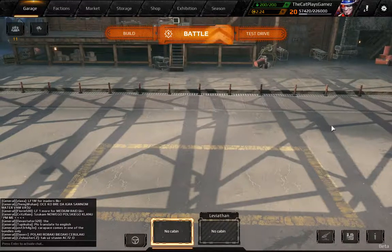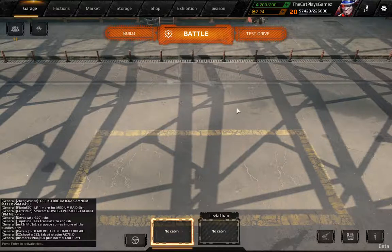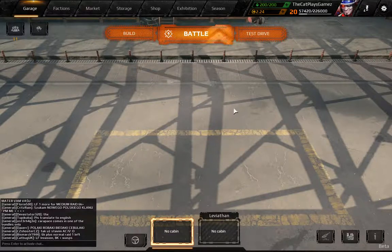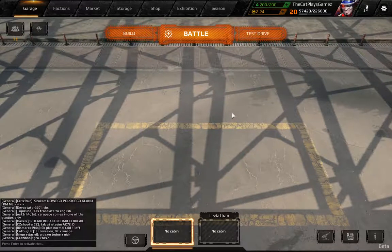Hello everybody, this is CatBlazeGames again and welcome back to CrossFit 101 Guides. Today we're going to look at how to build a rig using the pickup style cabins with a power score from 2000 to 3000.